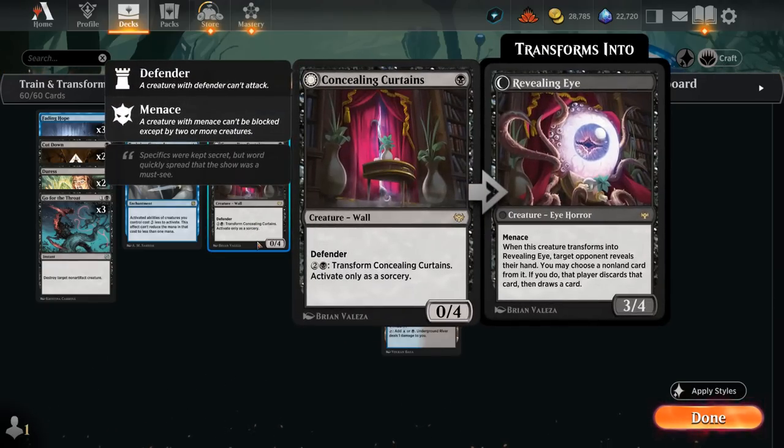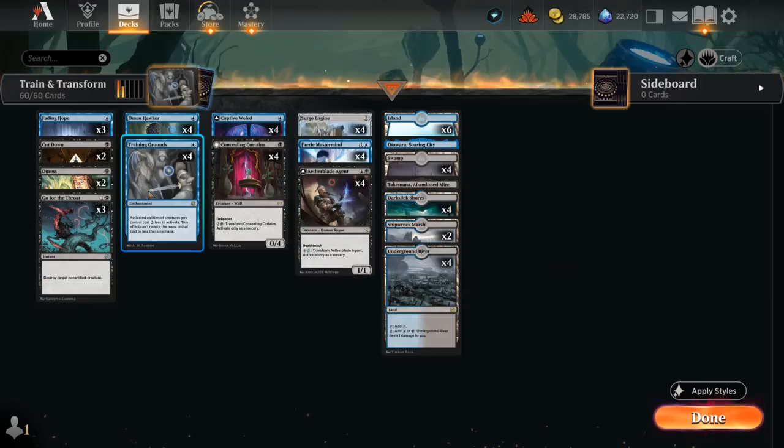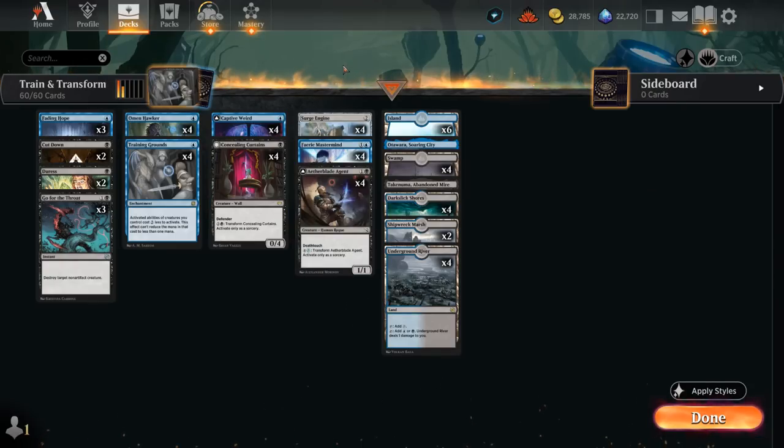A lot of these creatures, as you will notice, can transform in some way. We've got the Captive Weird as well, a 1/3 Defender that can transform into the Completed Conjurer for 3 and a Red Phyrexian mana — so that's always going to be 2 life in this deck — and then we get a 3/3 that can exile the top card of our library, and until the end of our next turn we may play that card. With a Training Grounds out, that's just 1 mana and 2 life, so very cheap to transform.